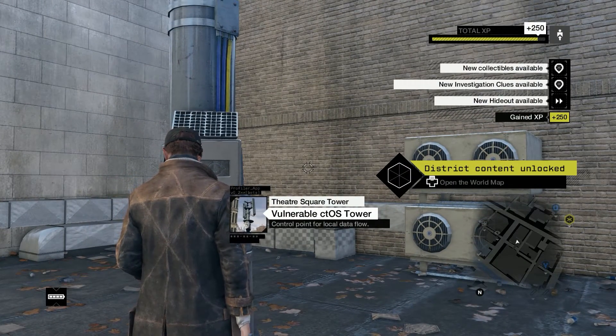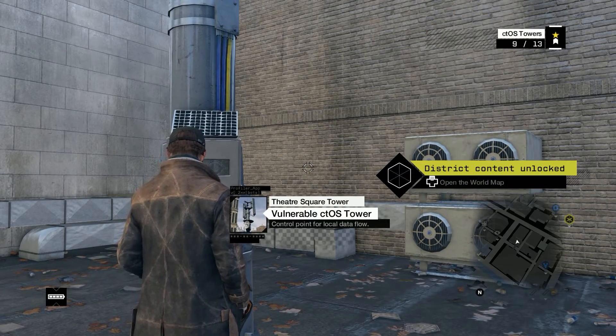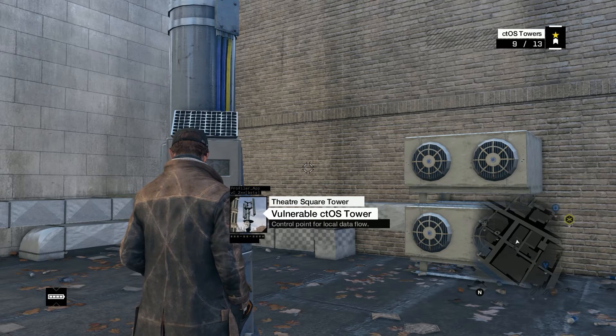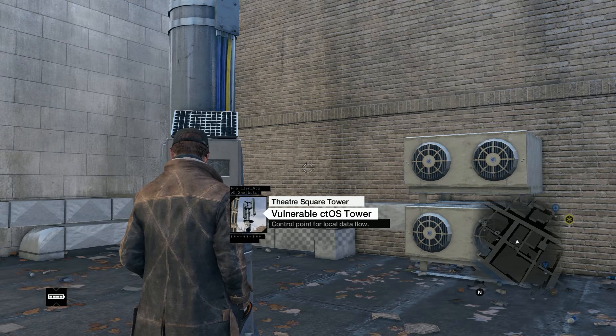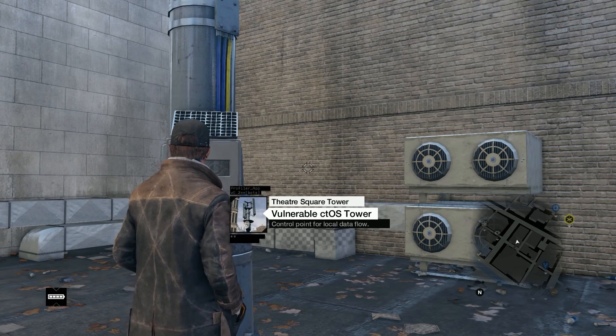And that is how to unlock the CTOS Tower, known as the Theater Square Tower, located in the Loop District. I want to thank you for watching these tutorial videos. If you like them, give me a thumbs up and subscribe — I sure would appreciate it. Trying to get this channel started, we're just getting started here. But look for more videos coming up. And until the next time, this is the Don saying thank you and take care.